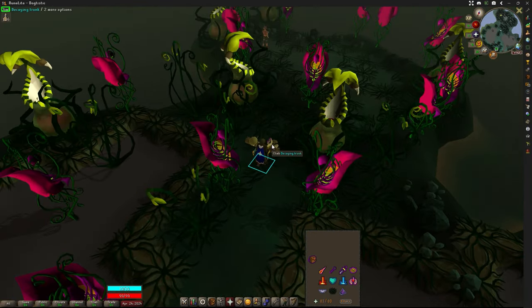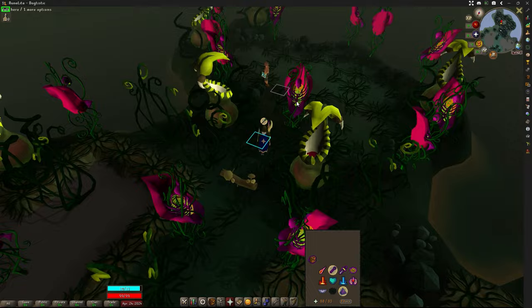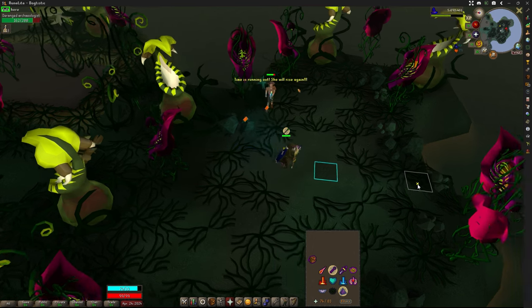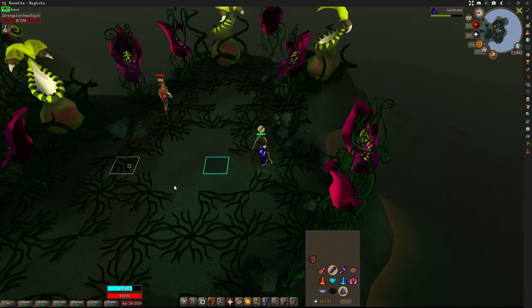Let's jump into it with our first fight. You're going to want to turn on Protect from Missiles and Augury if you have it — not required, but just might as well overkill him and fly through the fight real quick. Hit him with some spells. It's a straightforward fight, super easy. Anytime you see 'Learn to Read', you're just going to run several tiles in any direction, just away from where you're standing. Then you just sit there and hit him again, cast your mage spells. Super easy, super chill. And he's dead — there's the first kill.